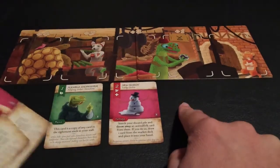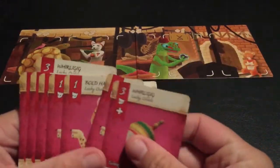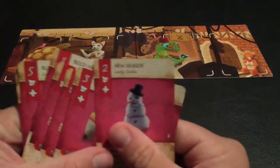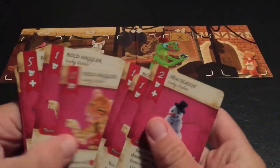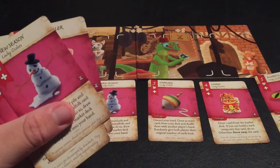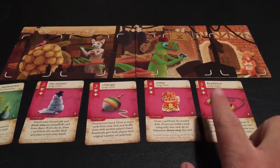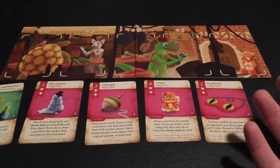The next stall after two will be stall three. You have to either play a single card with a value of three, or you can play a one and a two of the same color. As you get more stalls, it gets harder and harder — there are fours and fives in the deck. We will go over card abilities in a separate video, but the point is you will need a deck of similar-colored cards to complete each stall.